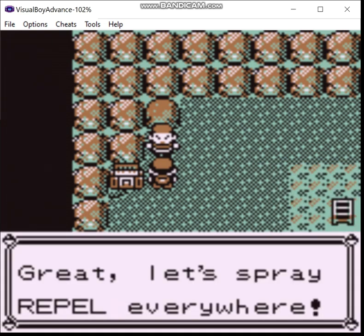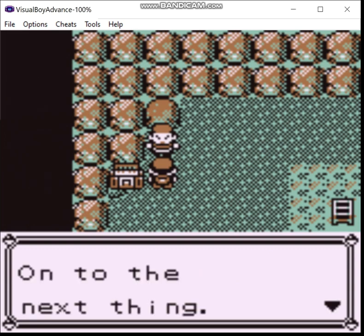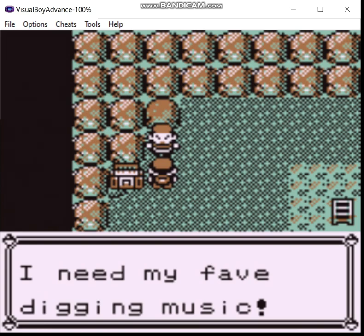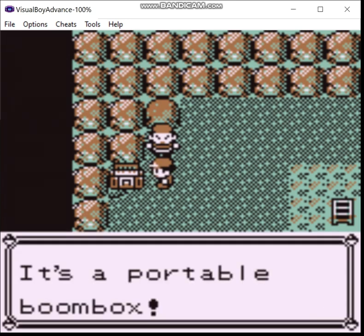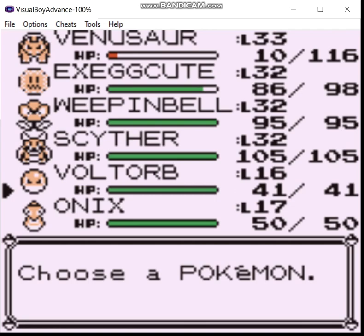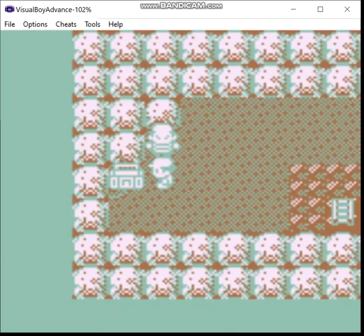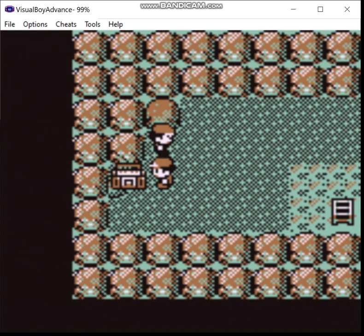Here's your ten repels. Now we charge up his boombox - that's what Voltorb is for. If you're wondering why I have Voltorb back, I kind of messed something up by accidentally letting Metapod evolve. It turned into Butterfree, so I had to revert to an earlier save.